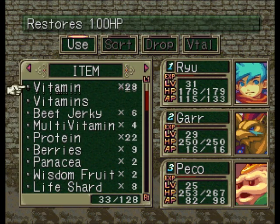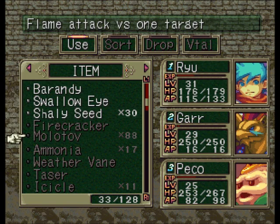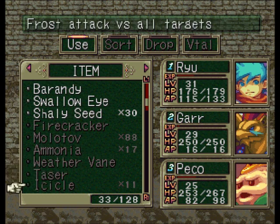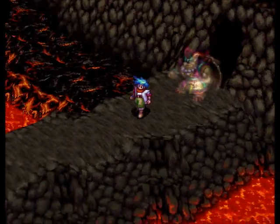As far as items go, there are also a few items you need to get. I personally like to stock about 99 Molotovs — I've been using them, so I'm down a little bit. You need three items: Molotovs, Ammonia, and Icicles. Ammonias are used to revive your party members, and Icicles are used to kill the Lava Men.